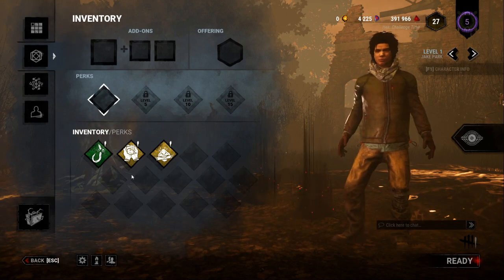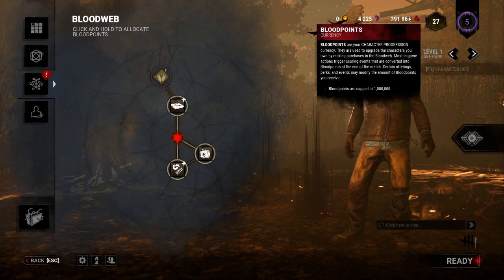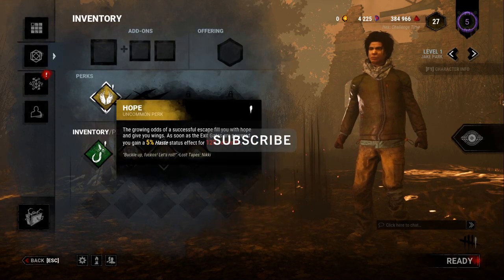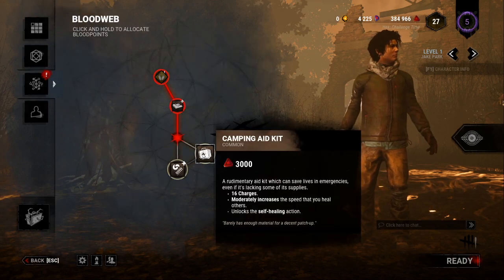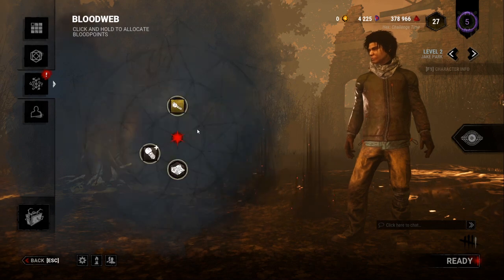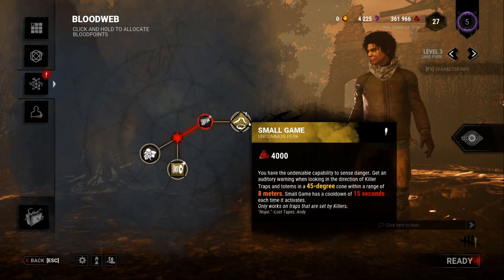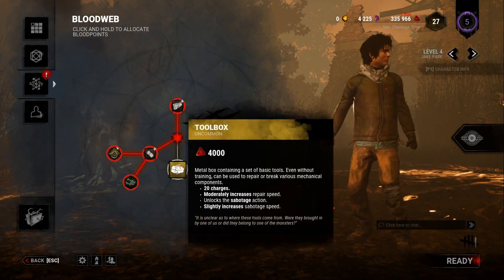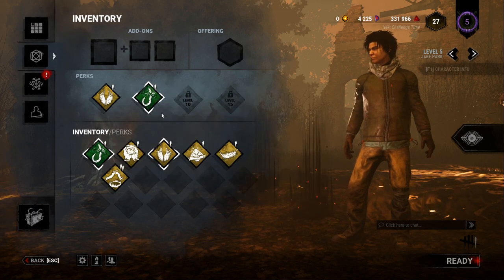The way you unlock new perks is through your blood web. You start off at level one and the top level is 50. You use your Blood Points to get new perks. New perk slots open up at levels 5, 10, and 15. As you work through the blood web, you not only unlock new perks but you're also increasing your level. Getting to level 5 unlocks your second perk slot, which you can now add and use in the next slot.